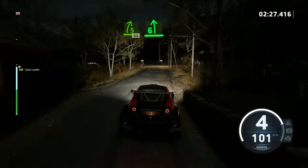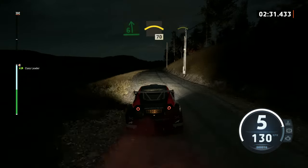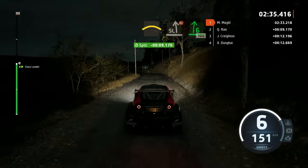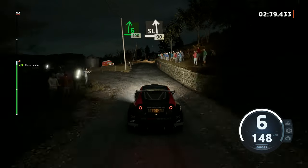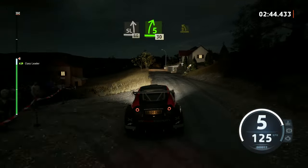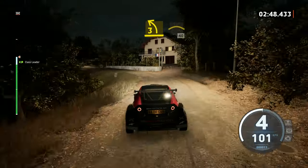6 left, keep in. And right over crest. 70, crest. Into slight left, don't cut. And 6 right, short. 100, slight left over crest. 90, brake, slight left. 60, 5 right. 30, 3 left, half long. And crest. 40.